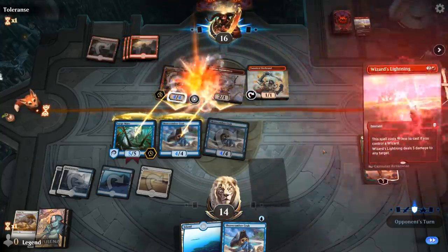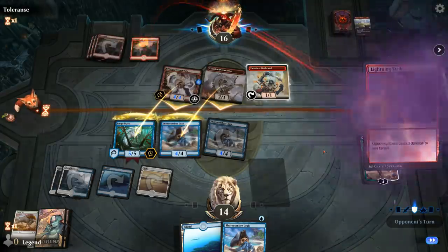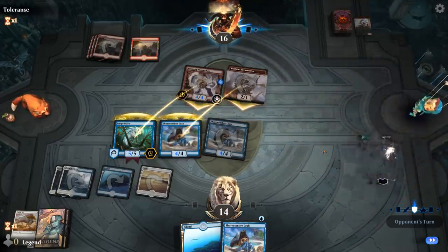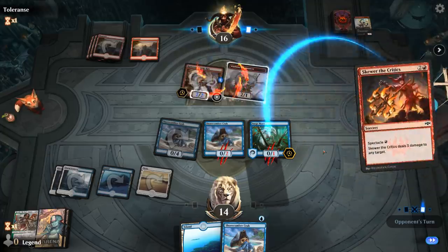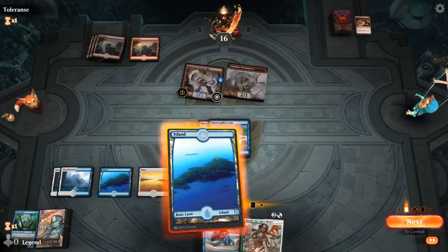They do have Wizard's Lightning and Lightning Strike, and they'll use the Firebrand. We essentially did a three-for-one with Huatli and didn't lose any creatures. Secure the Wastes will finish off Huatli, but there's a backup Huatli ready to go.